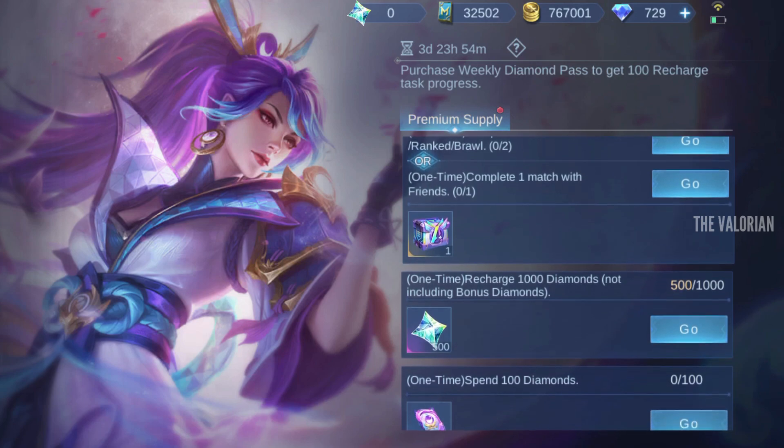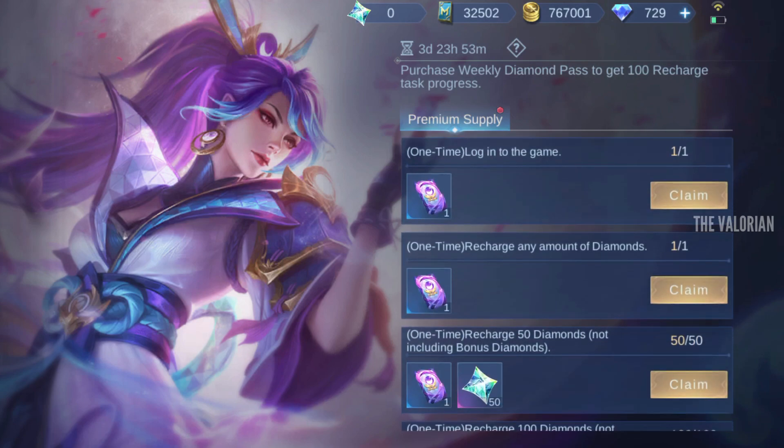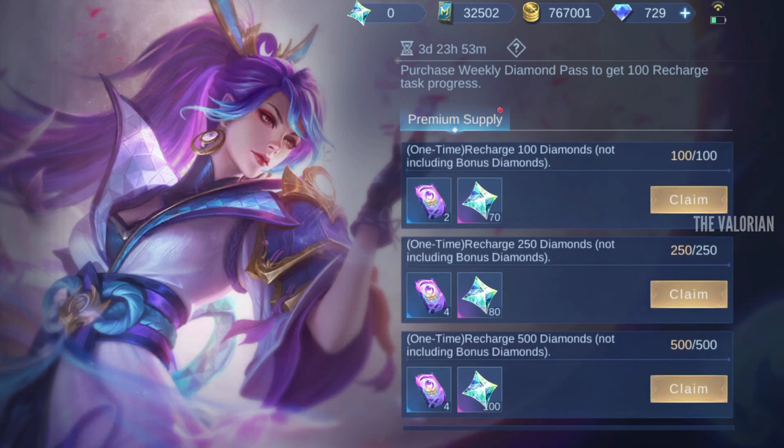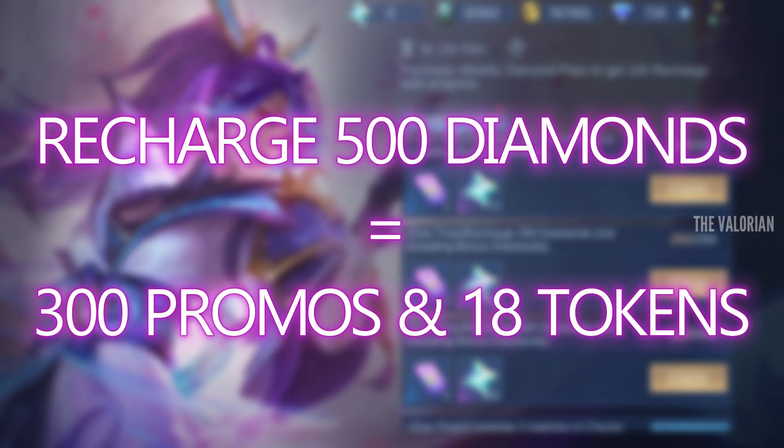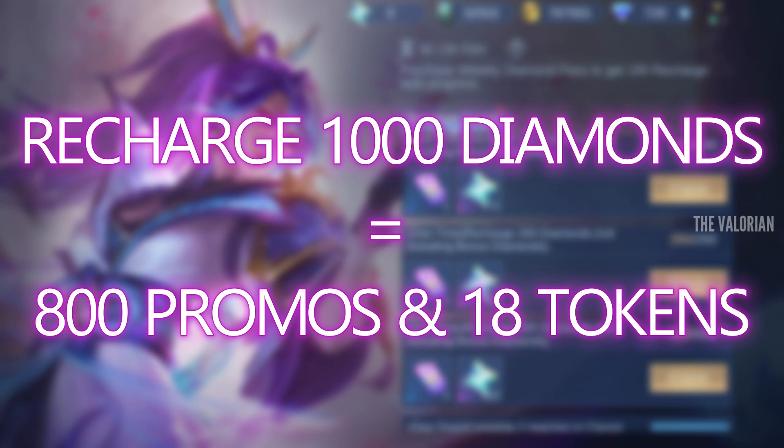I am happy with 300 promos and 18 tokens, that's why I will only recharge 500 diamonds. In summary: if you want Moonlight Wish tokens and are happy with 300 promos, recharge 500 diamonds. If you want a total of 800 promos along with 18 Moonlight tokens, then recharge 1000 diamonds.